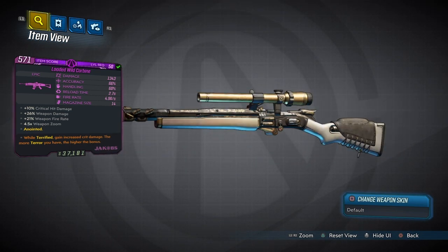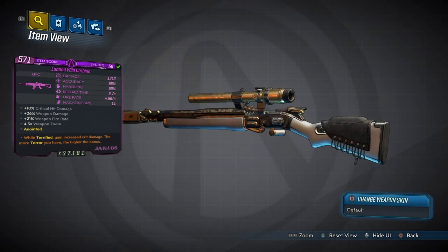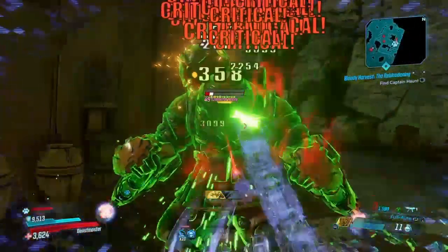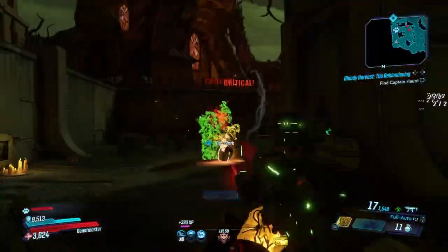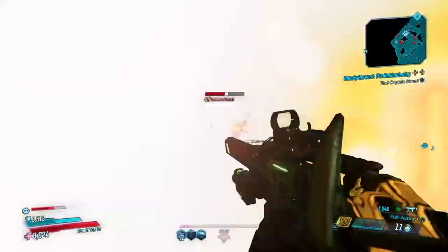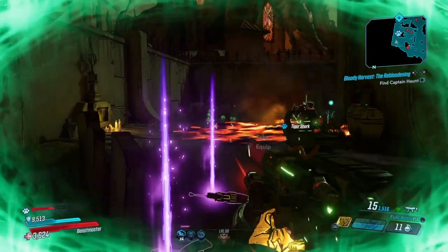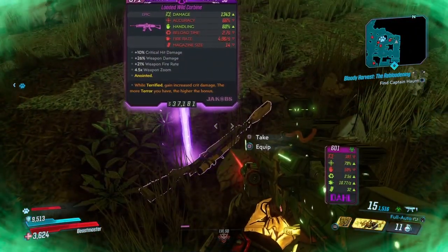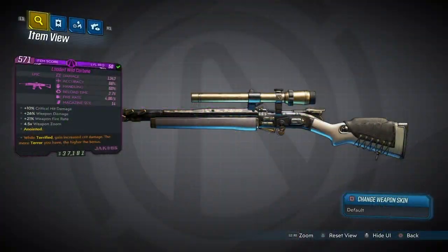Wild Terrified — you gain increased crit damage, and the more terror you have, the higher the bonus. Now, where did I get this weapon? I got it from the Heckhole while I was farming, and I got it from one of the badass goals. So this is very, very random, and to get an anointed perk on this, it's really random. This was a great week to get it — we have increased skulls today with the new hotfix, so it's very possibly you can get this bad boy today. There it is, the Loaded Wild Carbine.